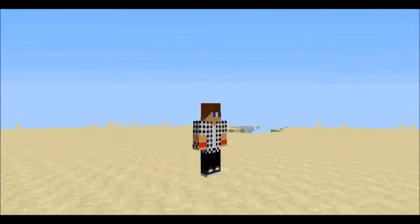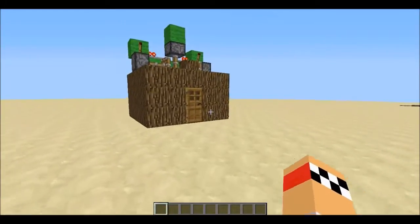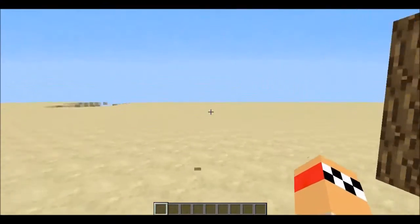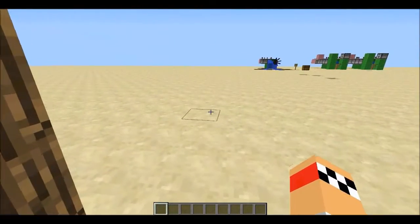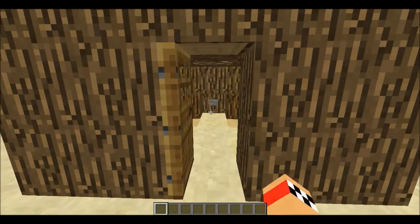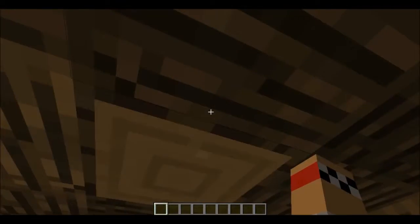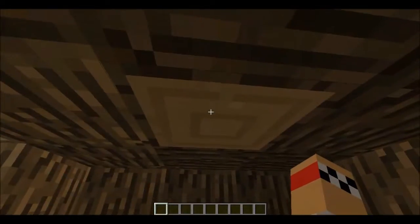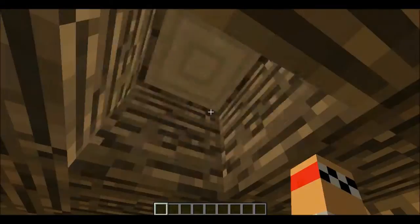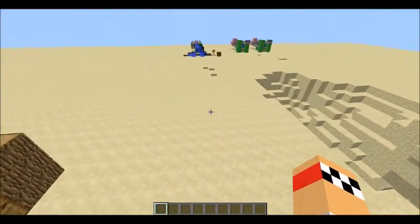Hey guys, it's robo18 here and today we are doing a redstone creation called the Deluxe Lighting System. It has a very simple circuit. Please note that this is in the Minecraft Redstone Handbook, but I haven't seen many people make a tutorial for this. What it does is if you click the switch, it'll switch a regular ceiling block to glowstone and so forth. That's what's very useful about it.